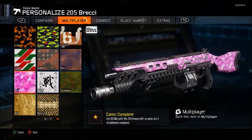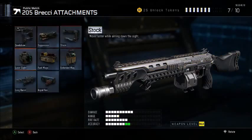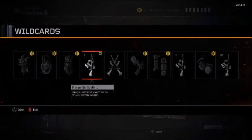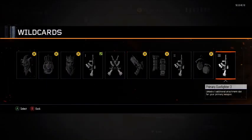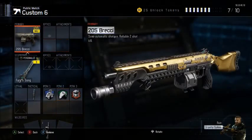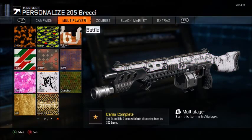Skip down to Bliss and you must get 50 kills with everything on it, meaning you need a sight and at least six attachments total. You need to be level 34 to get the final primary gunfighter, so that's really the only thing that will hold you back level-wise to getting gold.